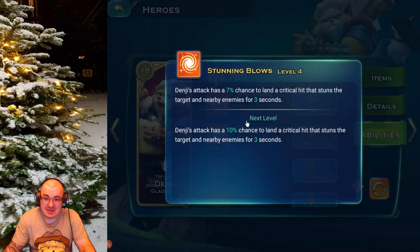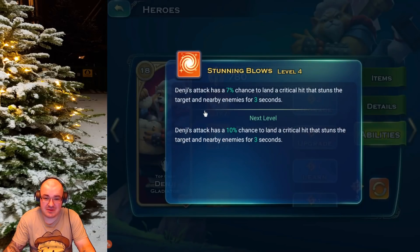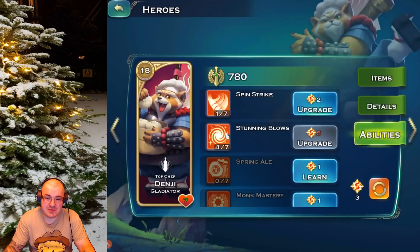Next ability: Stunning Blow. I hope that this ability works hand in hand with Spin Strike. I'm still testing, still playing with him. Genji's attack has a seven percent chance to land a critical hit that stuns the target and nearby enemies for three seconds. Basically, if this works with Spin Strike, when he does the spinning attack and pushes everyone back, he also stuns them.